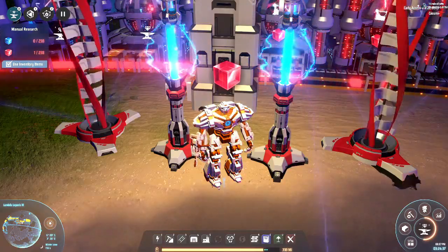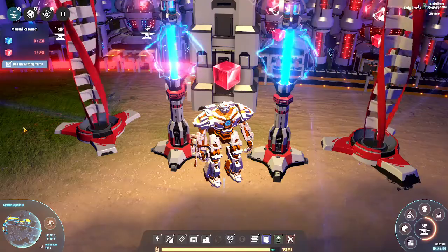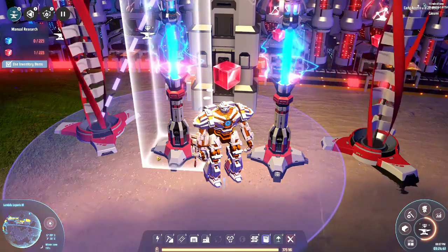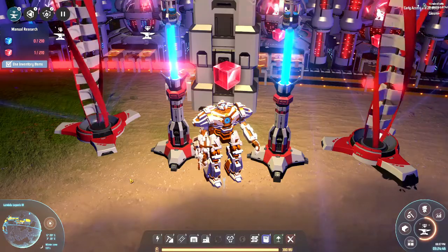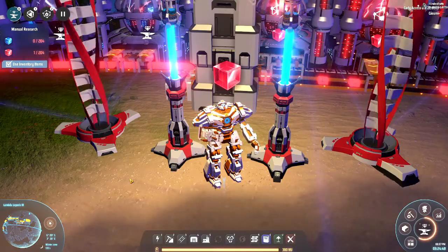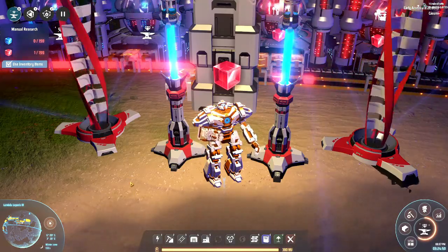It's TDA and welcome back to episode 6 of this Dyson Sphere Let's Play. This is the by-the-book Let's Play where we use blueprints to do stuff. The lesson we've learned from last episode — or at least that I learned just after it — is that even with blueprints it's easy to make mistakes.